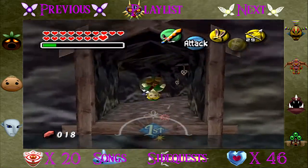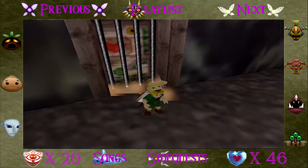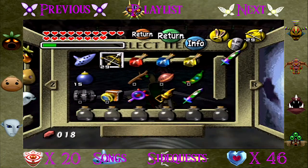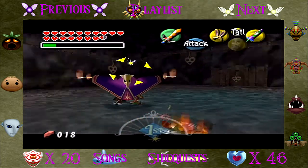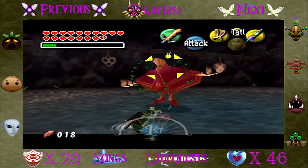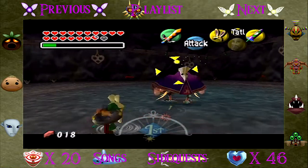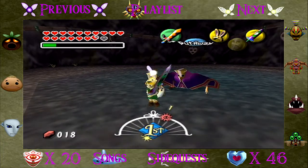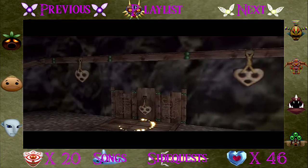I'm gonna start at the right room and work my way left because there's four rooms. The first one is this guy, so I'm gonna demonstrate the great fairy sword while battling him. He's kind of a pain because he does that move, but if I do my jump attack I'll be able to hit him really easily — especially with the sword it'll take him out in two hits. Very easy battle right there.